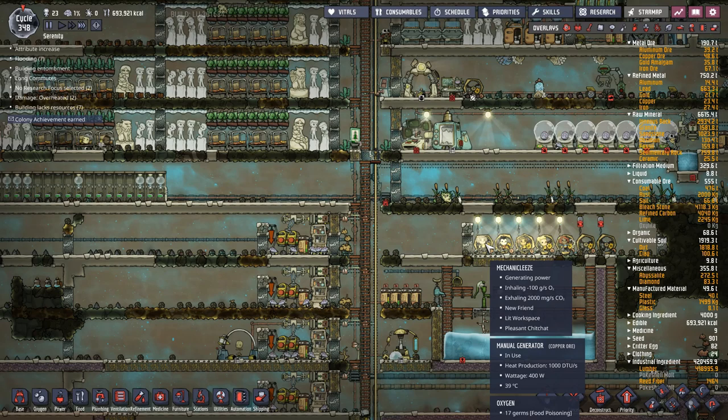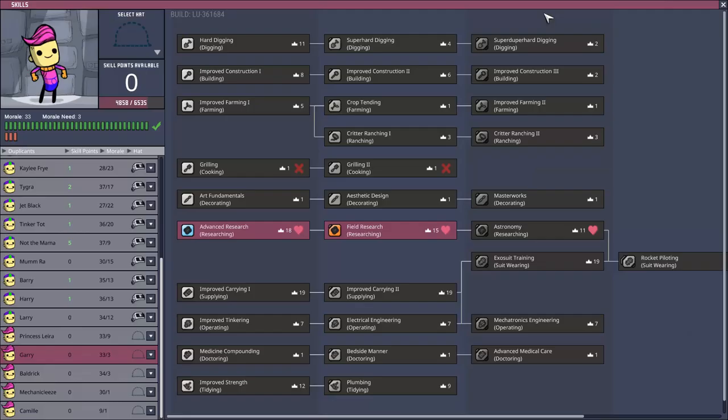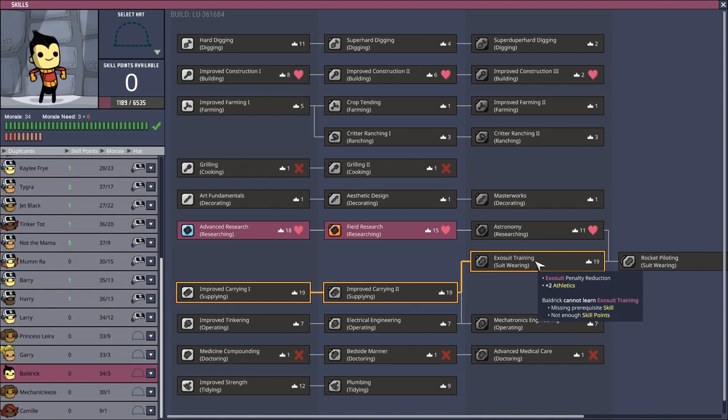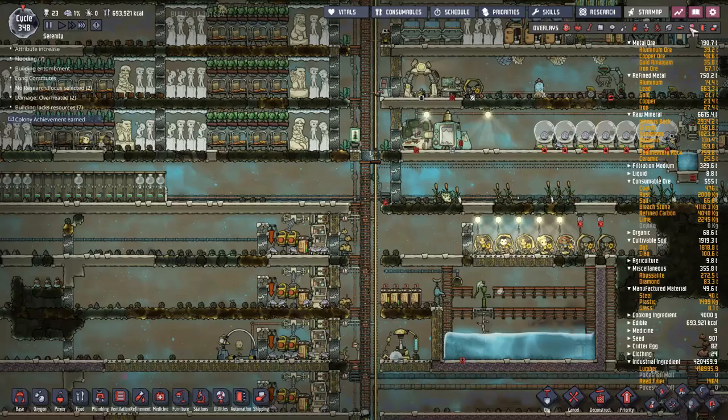Quick side note: there are other gyms you can build, including one that trains strength by dumping water and having it mopped - mopping is a strength training skill. However, I consider strength not really that useful, especially since Improved Carry already gives 400 kilos of carry capacity and Improved Carry 2 gives another 800 kilos. The time investment in athletics is definitely worth it - in about 20 to 30 cycles you'll get a dupe with six skill points who's mastered Astronomy, mastered Exosuit Training, and has Improved Carry. They can immediately carry, use exosuits, and sprint. Definitely worth 20 to 30 cycles of investment.